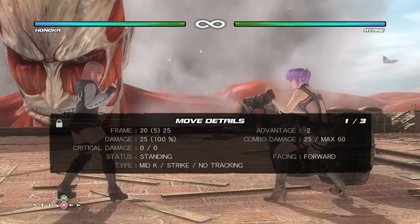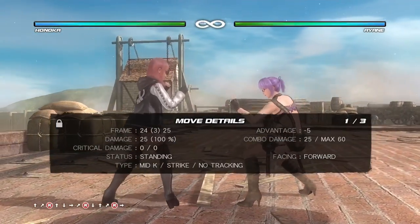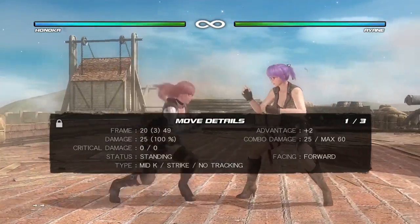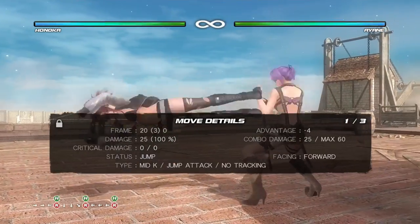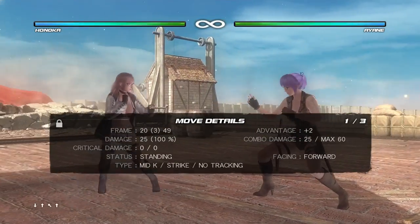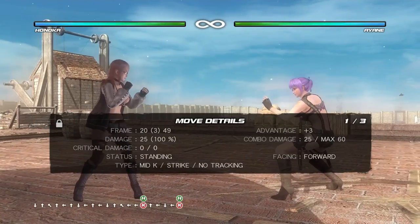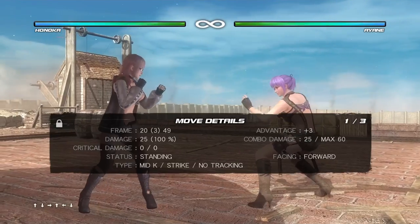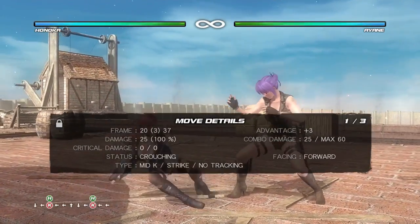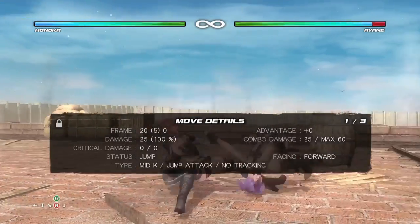Other low crushes you can try: she has 9K — safe on block, crushes lows really well. You can also use 4H+K, same speed as 3H+K, but it's a plus 3 guard break. It varies based on range — the further out you hit, the less disadvantage you get. If you want a little guard break you can try 4H+K, but I generally like how 3H+K grounds the opponent and you can get a free ground hit.